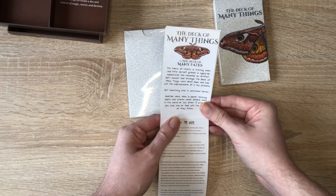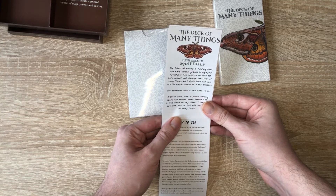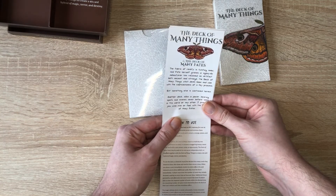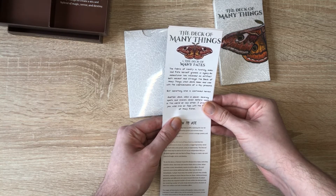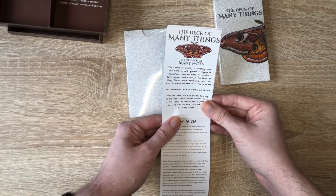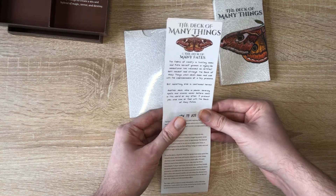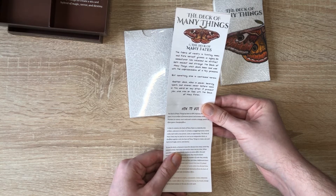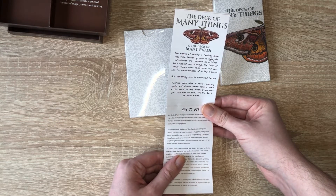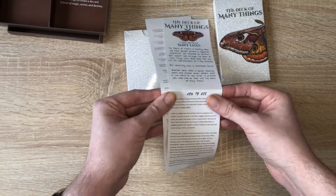Reading from the inner card: 'The fabric of reality is twisting anew and Fate herself groans in agony. An adventurer has received an artifact of both ancient and strange — the Deck of Many Things — which deals boon and woe with the capriciousness of a fey princess. But something else is contained herein, another deck alike in power bearing spells and shame never before seen in this world or any other. I present to you, wise man or fool, the Deck of Many Fates.'